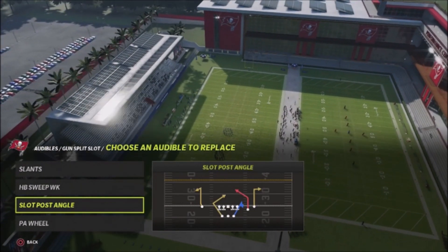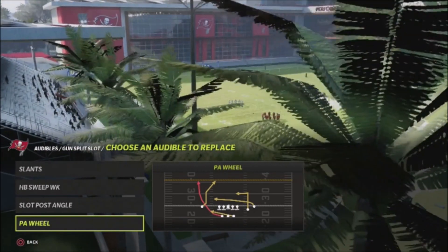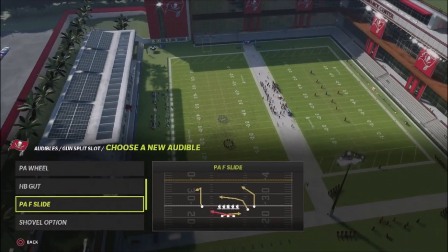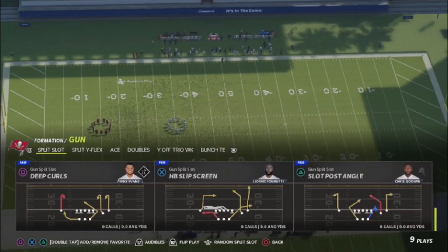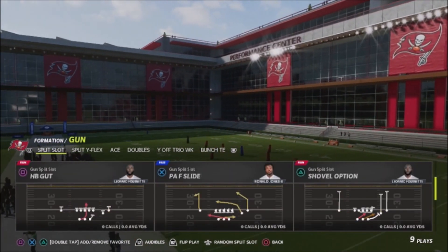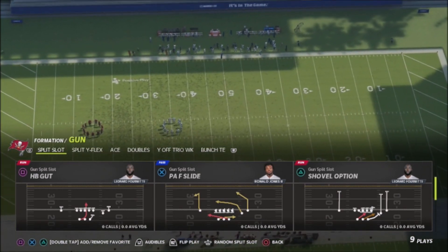The play action wheel has some really good concepts — a wheel route, an angled post, and a drag/drive concept going from right to left. But my preference for a play action play is to use the play action fullback slide because you can get a one-play touchdown off of that. Out of the huddle, our base audible is going to be the halfback sweep. My preference is the halfback gut because the shovel option could get you in trouble by getting picked off if you flip the ball to the inside running back.